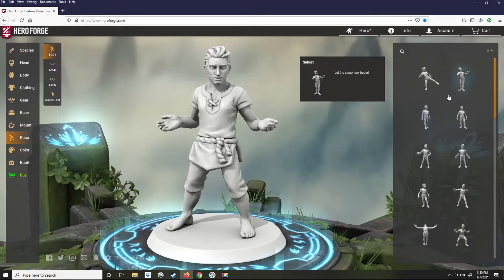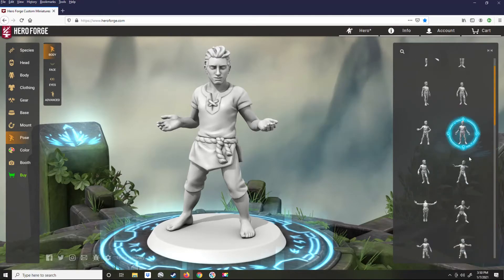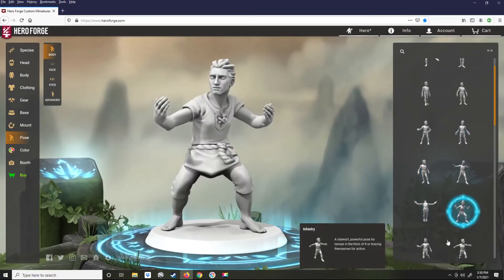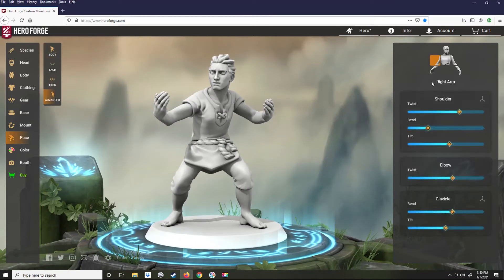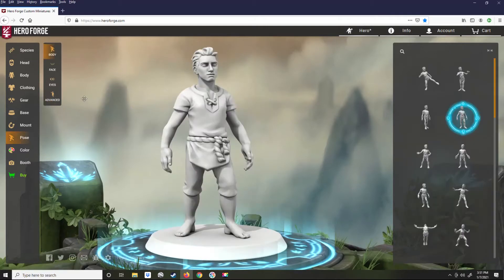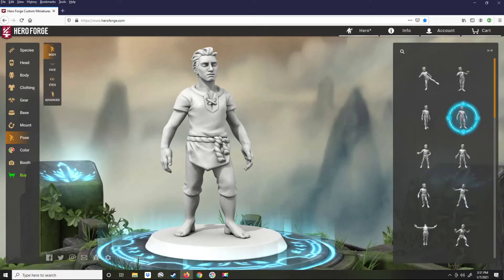Hero Forge comes with a lot of base poses. You can use the advanced tools to then modify these poses. The legs are not modifiable — you have to get the base legs you want from the base poses. If you edit options and then change the lower half pose, it will undo any changes you have already made in advanced options.